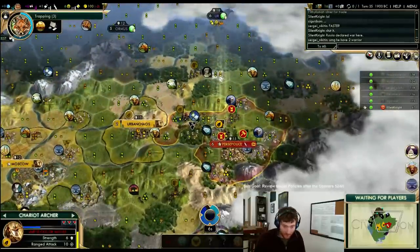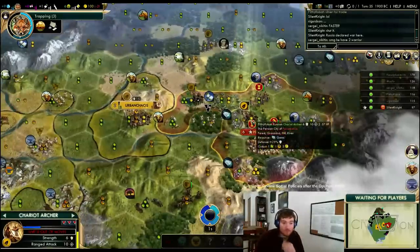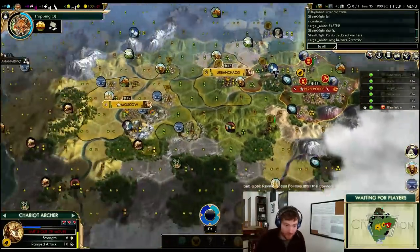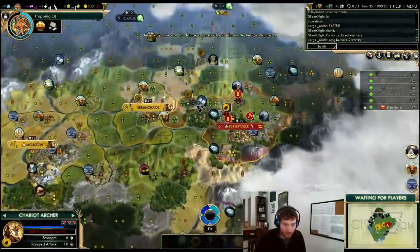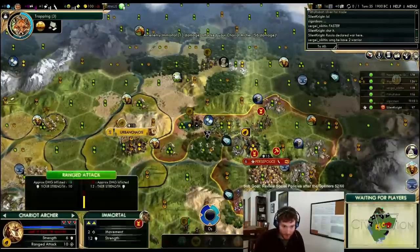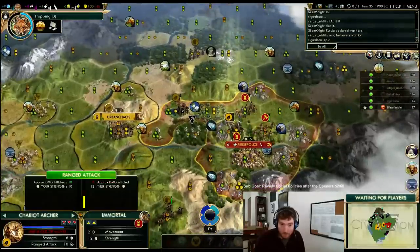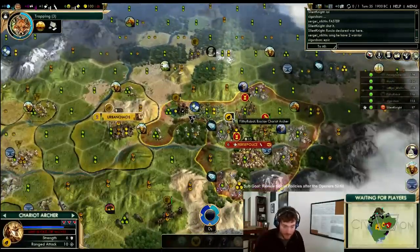Should've just wasted his scout next turn instead. This is a really good capital — he's too close to me and I don't have any lands. This is inevitable. It's gonna screw us too because the rest of the game is gonna be brutal — it's gonna be catch up all game long. It is a mountain river capital with the unique luxury.